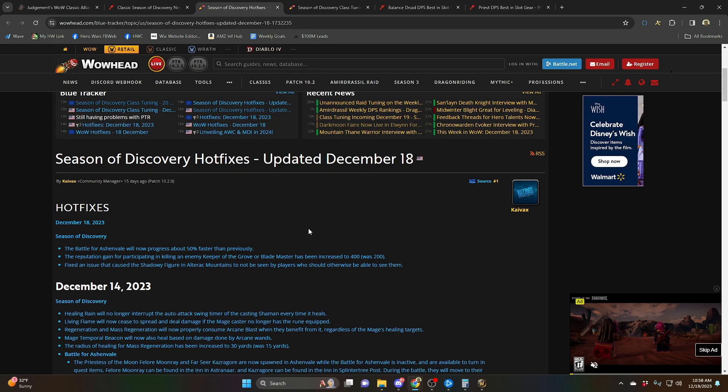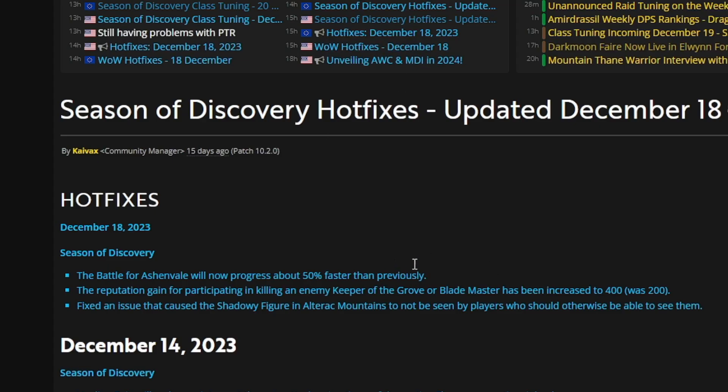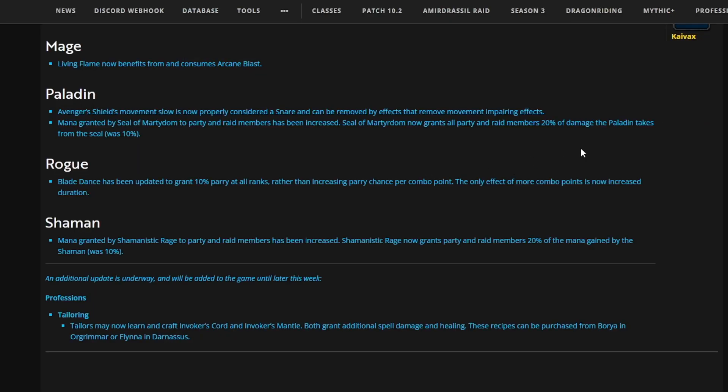On to a couple of hotfixes: Battle of Ashen Vale — reputation gain for killing enemy keepers has been increased, which is pretty nice. There are also fixes for Ashen Vale and Alterac Valley. Notably, the paladin snare was not being removed by effects that remove movement-impairing effects, and that has been fixed.